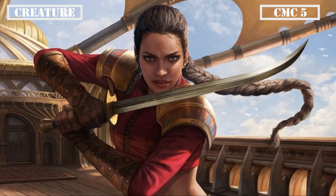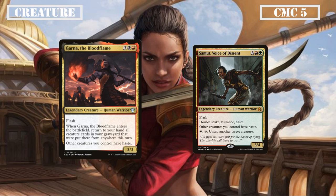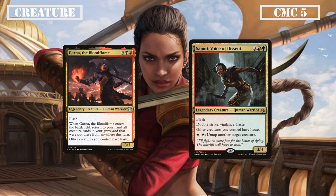Closing out the CMC 5 slot, we have Garna the Blood Flame and Samut Voice of Dissent. Garna is a 3/3 with flash that, when she ETBs, returns all creatures put into our graveyard that turn back to our hand, and grants all our other creatures haste — more protection against wipes and AOE haste to support Garth. Samut is a 3/4 with flash, double strike, vigilance, and haste, who also grants all our other creatures haste, and we can pay a white and tap to untap another target creature — allowing her to untap Garth to use him twice in a turn, making her an invaluable asset.